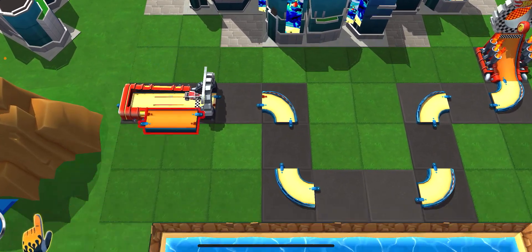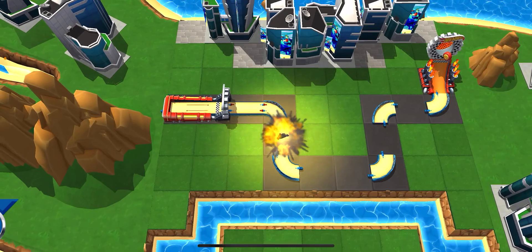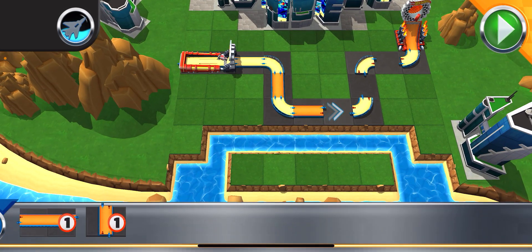Here are your track pieces. Boom! Get busy building! Just grab a track piece, slide them over, and drop them where you think they fit. Perfect! You got this! Alright! Test your track at any time by pressing the go button.